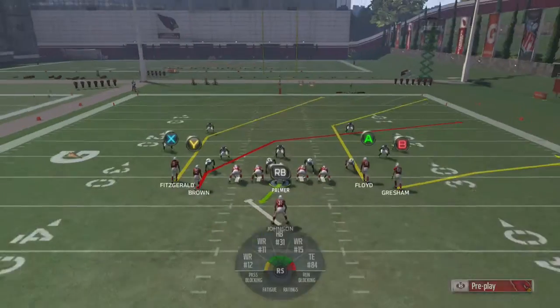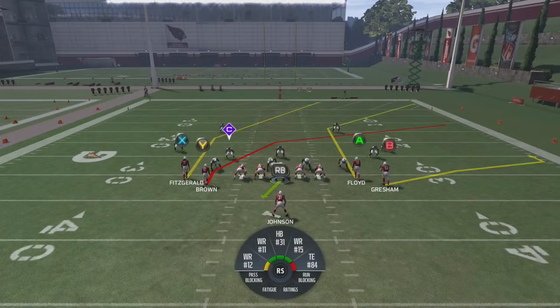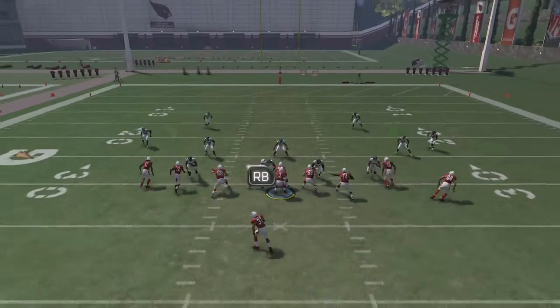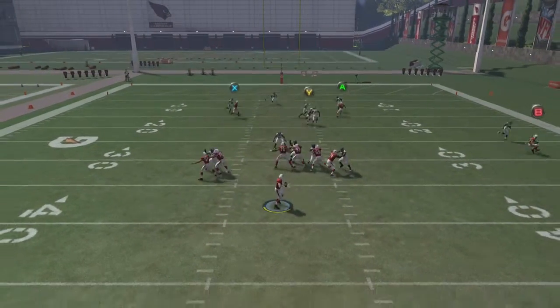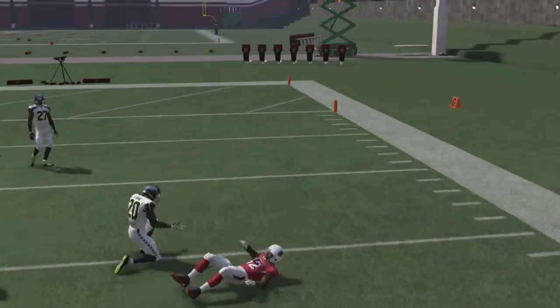We're going up against a random defense because it works against every defense. You can either leave the play action, which means you'll have to wait longer to throw the routes, but I like to just block the running back and run the play like this. Your first read is gonna be this wide out.